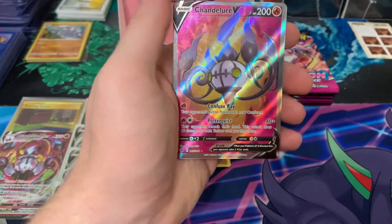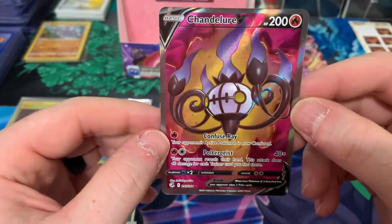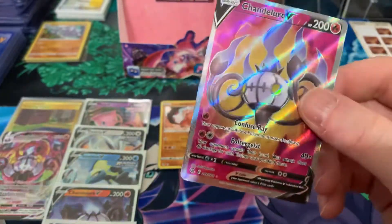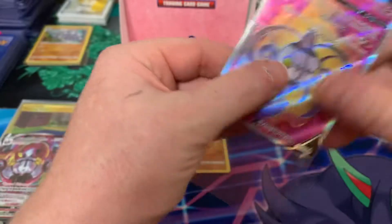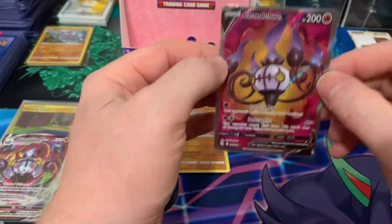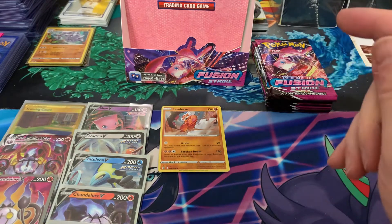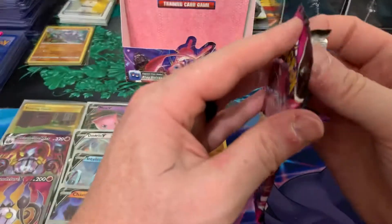And we got our full art — it's a Chandelure V Full Art. Not a bad pull. It definitely wasn't the full art you were hoping for; we're looking for those alt-arts, but this might do it for us. We have five V's — Full Art, VMAX, and a Secret Rare. So that's our eight hits. Let's see if we can get one or two more before we close up here.